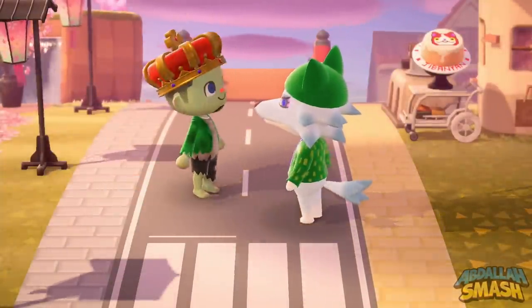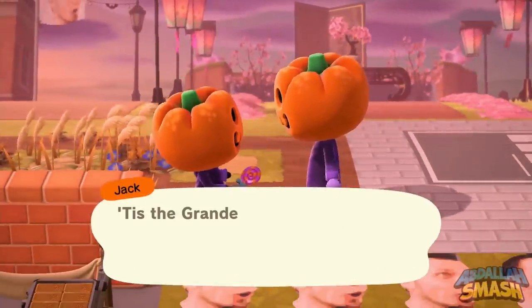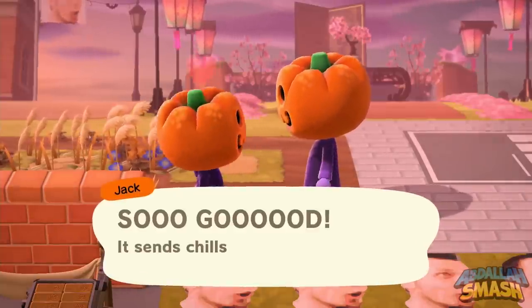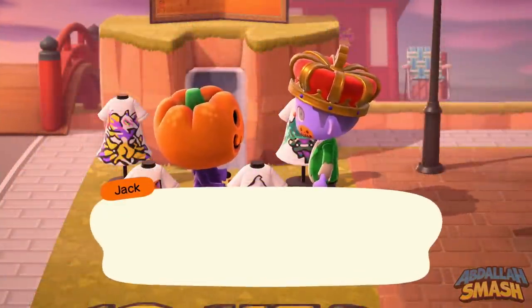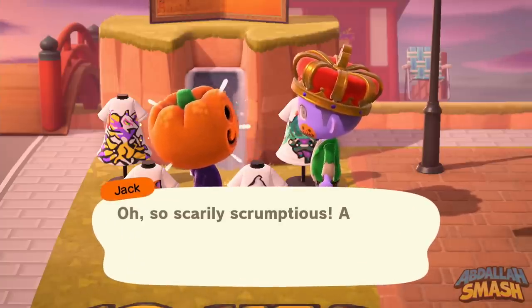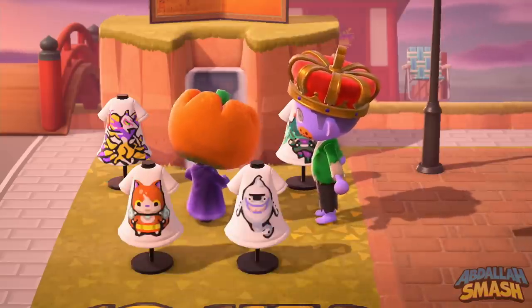If the villagers don't give you the DIY recipe cards you're missing, they'll possibly give you a lollipop. You can give that lollipop or any leftover candy to Jack, the czar of Halloween. He'll be able to give you even more items — if you give him lollipops you'll get the more rare items such as the DIY recipe cards you're actually missing. The game takes note of which DIY recipe cards you have already, so it'll give you the ones you're missing accordingly.